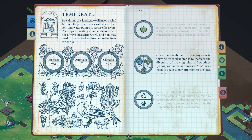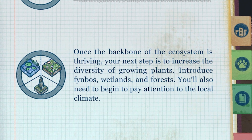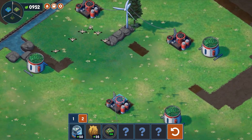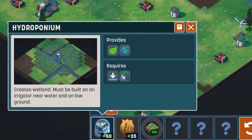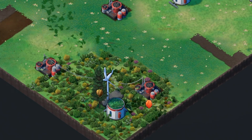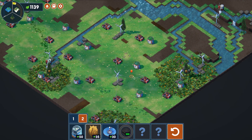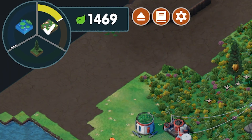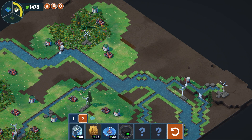Now that the backbone of the ecosystem is thriving, our next step is to increase the diversity of growing plants. We already have birds flying around. We have two new buildings: the hydroponium, which creates wetlands, and the beehive, where swarming bees pollinate nearby greenery to create finbus flowers. We plop beehives in several spots, each giving us plus 60. We also unlocked the solar amplifier, which we'll look at shortly. After placing enough beehives, the checkmark fills up - beehives are done.